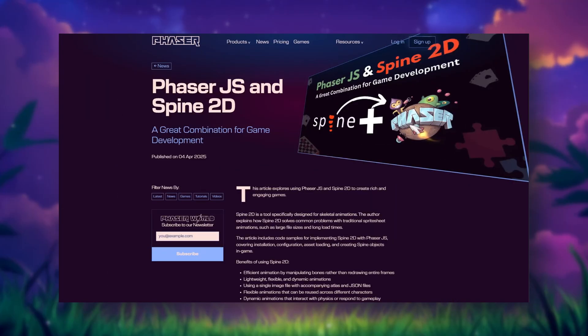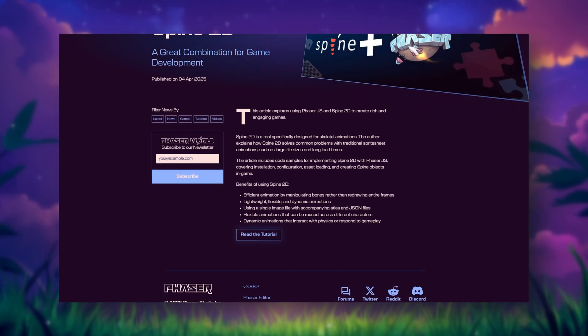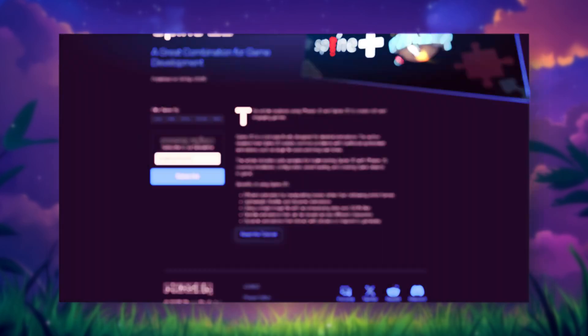Next, we've got a deep dive into Spine 2D animation integration with Phaser. If you're tired of massive sprite sheets or want cleaner, more flexible animations, this tutorial shows exactly how to bring in Spine's skeletal animation system. It covers everything from exporting your character rigs in the Spine editor, loading the assets into your Phaser game, to playing and controlling animations in real time.